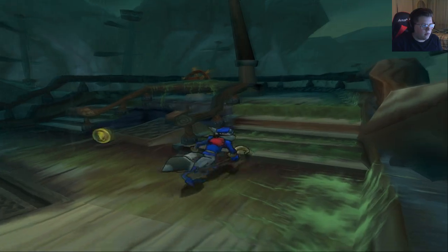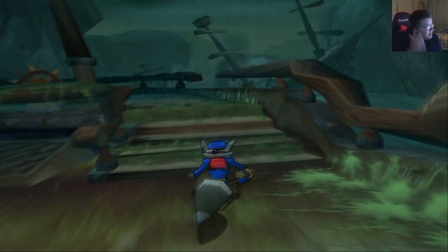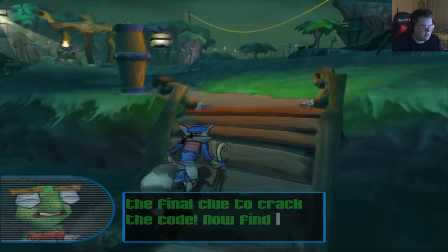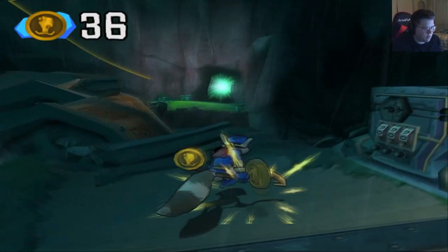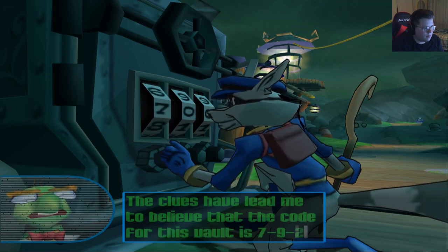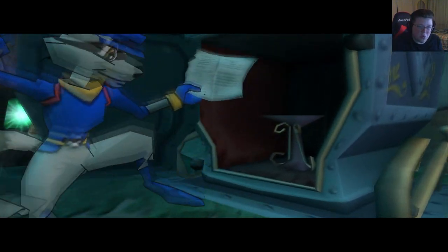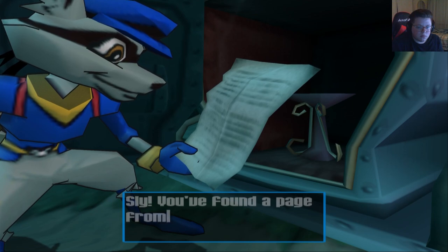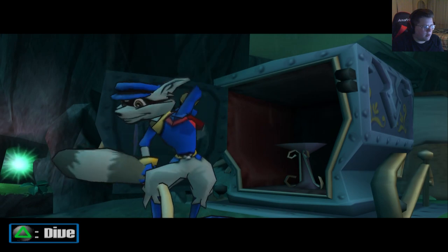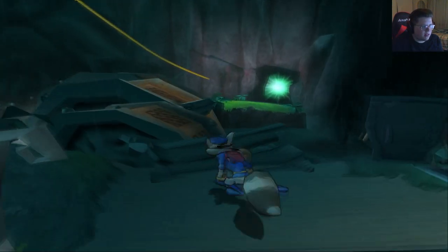I am such a giant doofus — I am way overthinking things in this game. How do we get up there? We don't — we just destroy it so they can come down, obviously. That's the final clue to crack the code! Now find the vault and I'll give you the instructions to open it. To enter the vault code — the clues have led me to believe that the code is 7-9-2. I totally forgot what the prizes inside are. Sly, you found a page from the Thievius Raccoonus. This page teaches old Drake Cooper's fast attack dive move — press the triangle button to use it. Yo, that's sick! Totally worth.